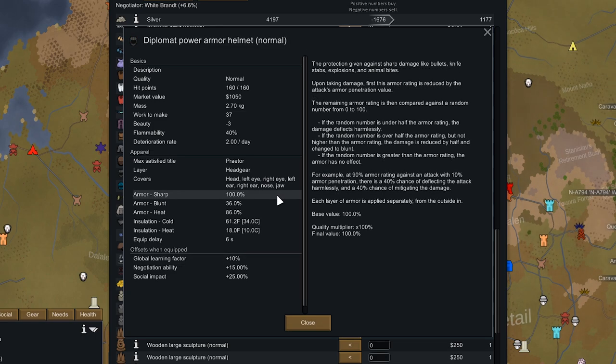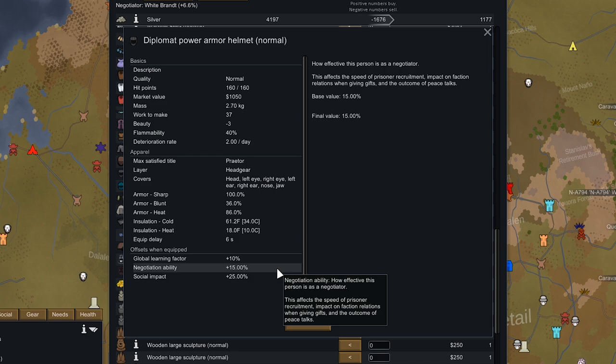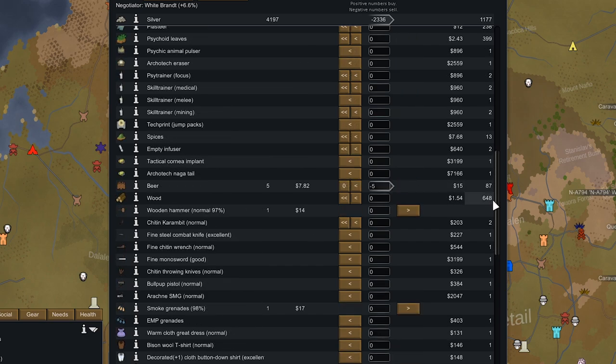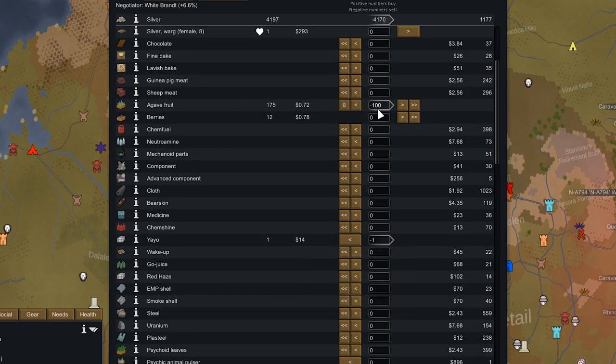They also have a diplomat power armor helmet which gives more protection to the head and increases global learning rate, negotiation ability, and social impact — helpful for recruiting prisoners, and we currently have three to recruit. We're going to sell off gold and pretty much everything we have to afford these medical skill trainers. There are two of them at 960 each, and selling off this magic dust plus a good amount of agave fruit should be enough.